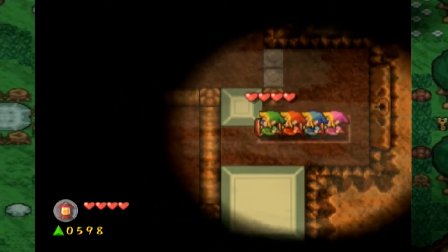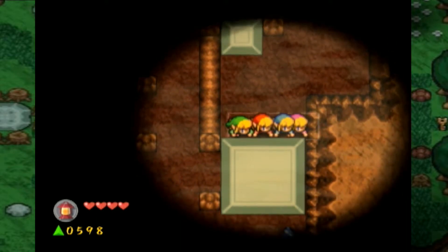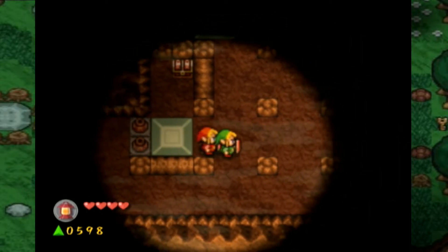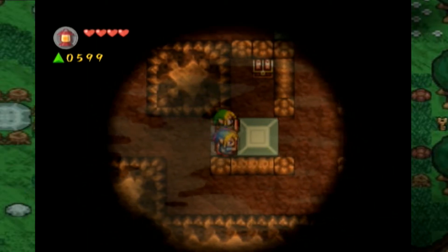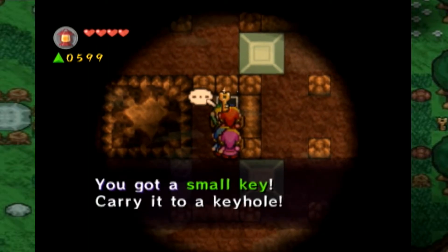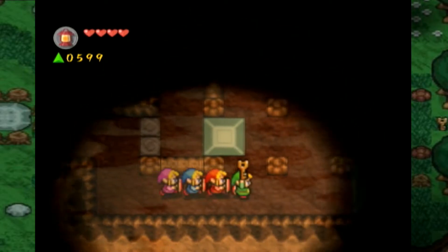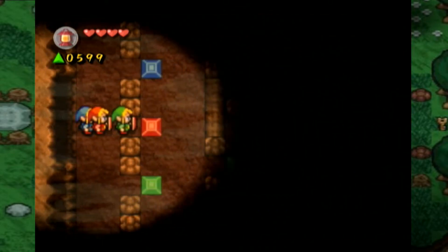Looks like we're gonna need another key. Sorry, rat. It's just how it'd be sometimes. Sometimes you're in the way, sometimes you're not. That's gonna be everything, I think, for this room here. We have 599 force gems. I don't know how I feel about that. But there's still plenty of force gems left to go.